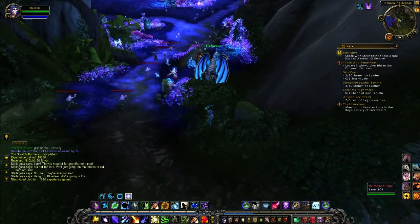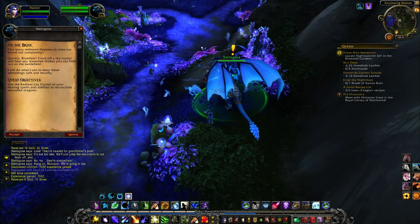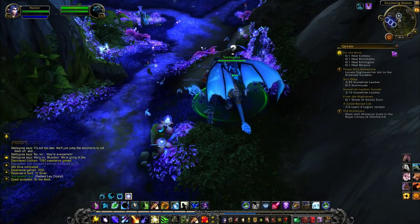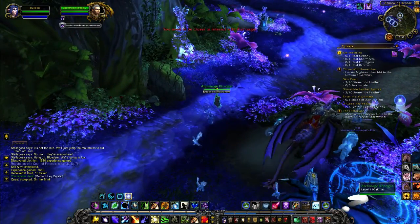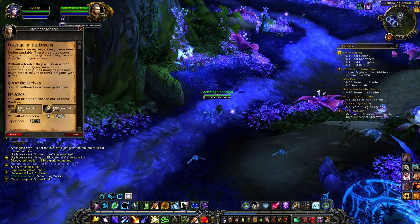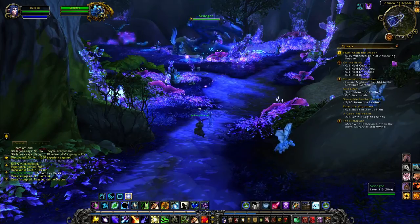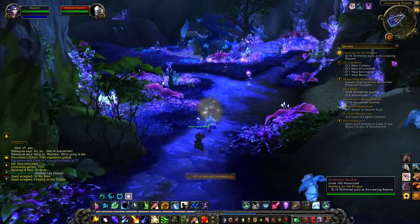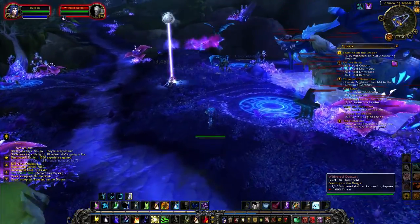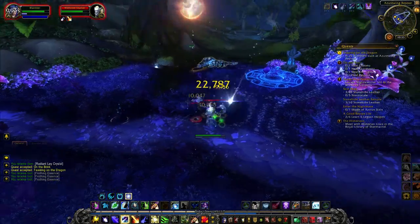Senegos just dropped me right in the middle of all these mobs - luckily they're not attacking me, so I'll let you off Senegos. Use the Radiant Lay Crystal or your healing spells to resuscitate wounded dragons - yes, we're helping out plenty of dragons in this video, like the Dragon Healer should be our title. Slay 15 Withered in Azure Wing Repose. Senegos is back to full health - good, hopefully he's not going to die.